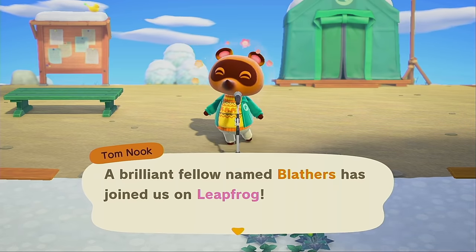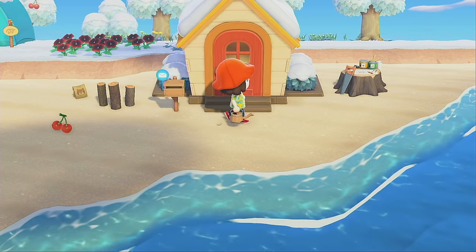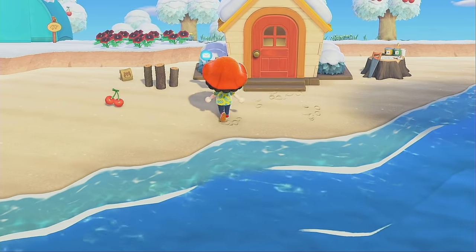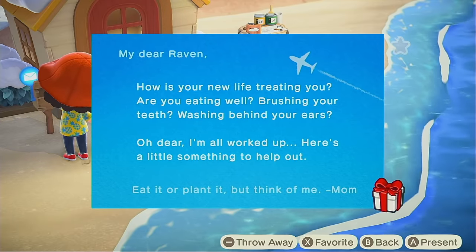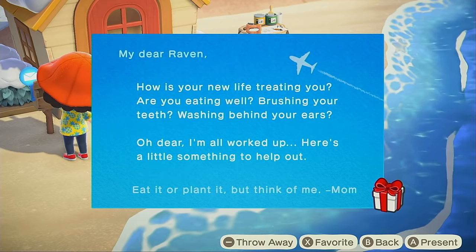We did finish Blathers's museum last time. We gotta stop by his tent for details. Okay, thanks Tom, and we have our house — I totally forgot, look at my little yellow roof, I like it! We also have mail, so let's check the mail. We got something from our mom: 'How is your new island life treating you? Are you eating well, brushing your teeth, washing behind your ears?'